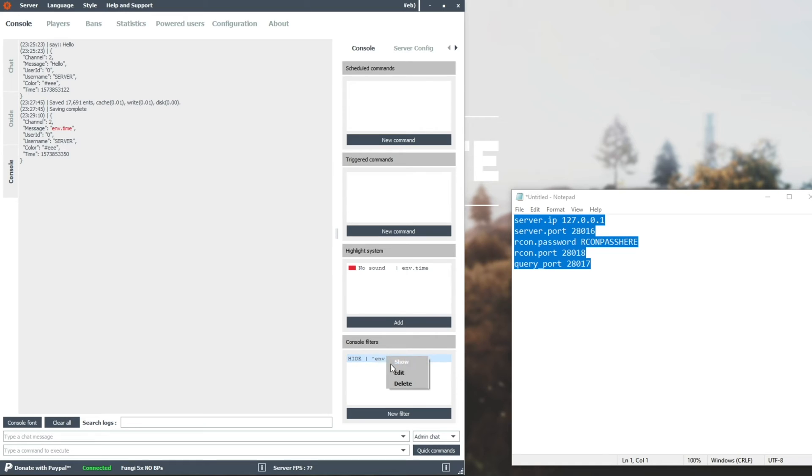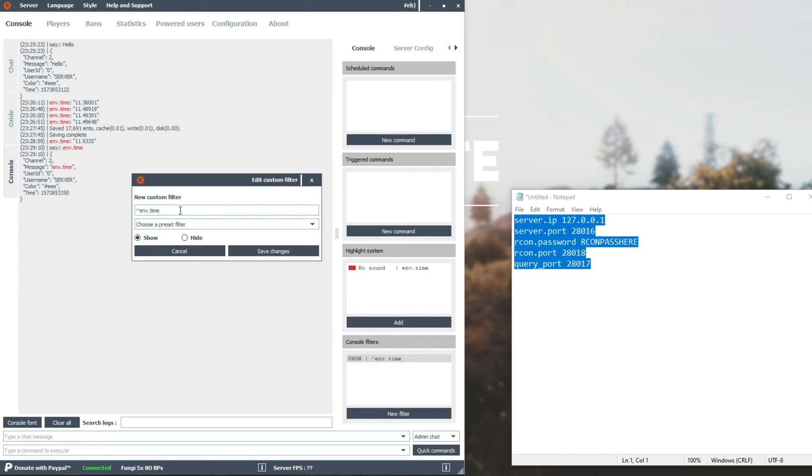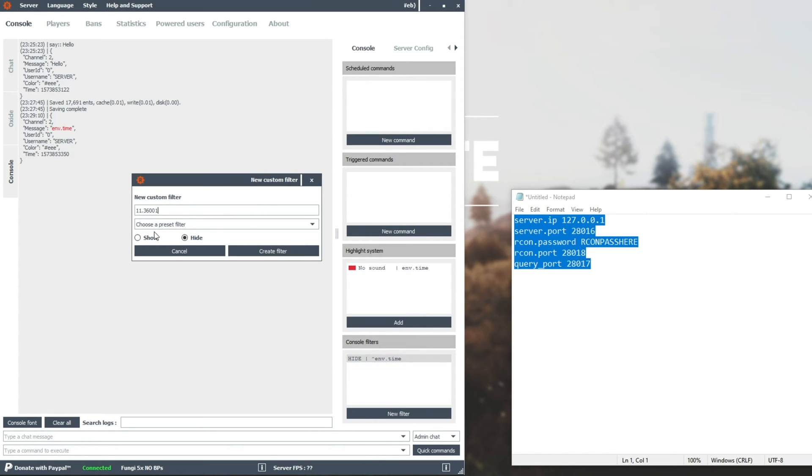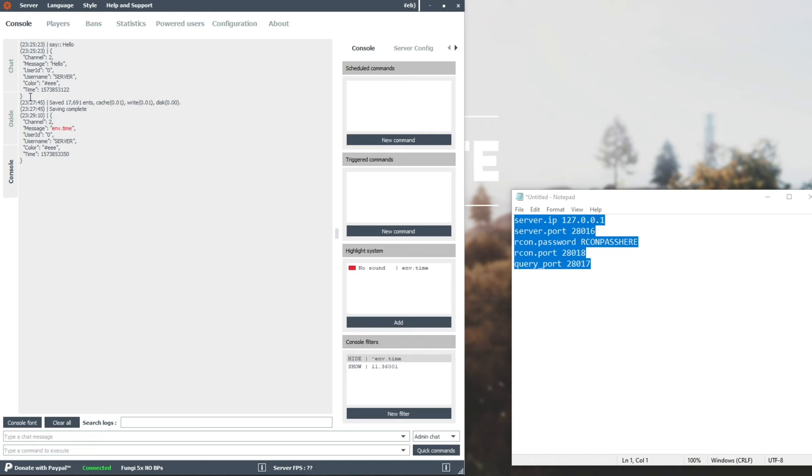I'm not exactly sure what the Show option does. If I were to hide everything and then say 'show a line containing' a specific number, it would not reappear. So I'll demonstrate — copy the text, edit, hide, save, new filter, paste the number and go to Show, create filter — you can see that line does not reappear. Let's go ahead and show env.time, right-click Show. As you can see, the number is over here. If I right-click hide on the actual number filter we added, that line vanishes because it had that bit of text in it. So I'm not exactly sure what Show does, but it does something.